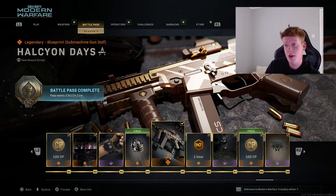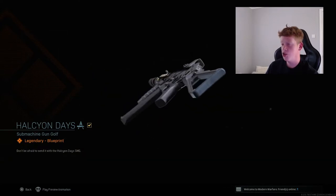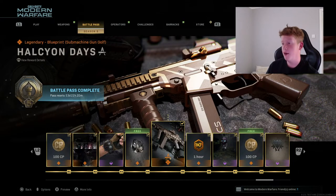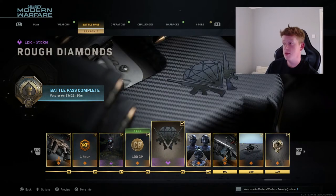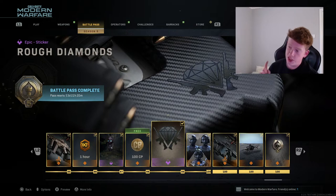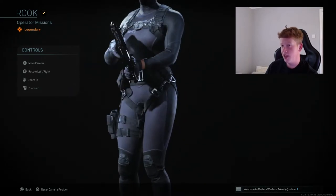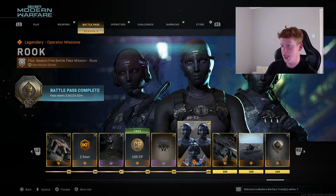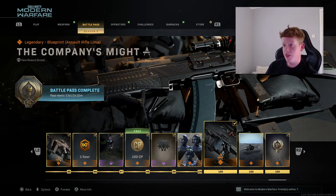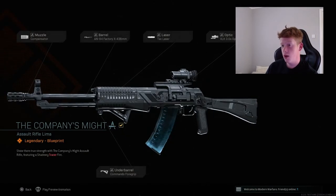We have the Halcyon Dave, an SMG variant - I'm pretty sure this is the Striker 45 - and it looks very cool, maybe I'll try it out in game. We have the Rose Fawn weapon charm - very cool. The Rough Diamond sticker is similar to what we've had before. Now for the Tier 100 rewards we have four items: the Rook operator skin - all blacked out. I feel like these are going to be OP in Warzone and multiplayer in dark areas of the map, you're really going to struggle to see people with these skins on.